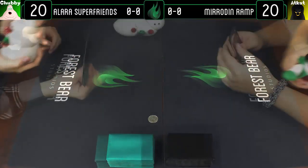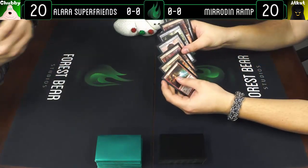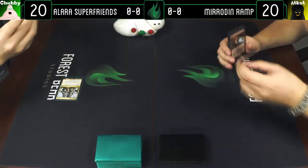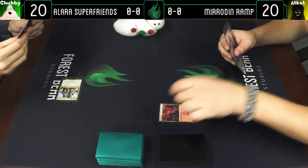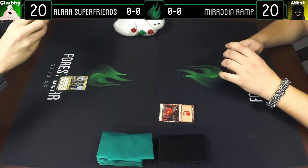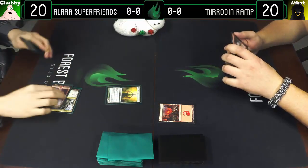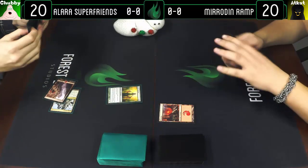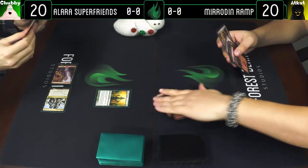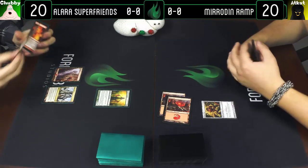I'll go first and we'll see you in round one. Game one — I'll show my hand to the camera. Not the most exciting but it'll get the job done. I'm gonna lead with Jungle Shrine and pass the turn. Draw a card — Mountain — your go. Untap Shrine, go for a Mountain, play an Elvish Visionary, draw a card, pass the turn. Another Mountain, play a Copper Mirror, and your go.